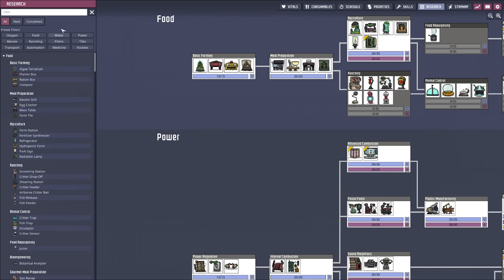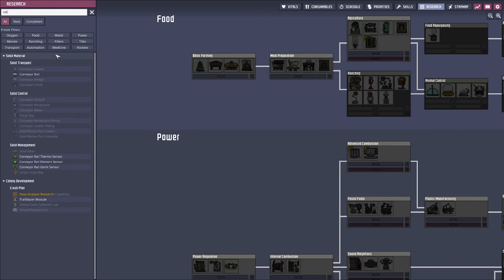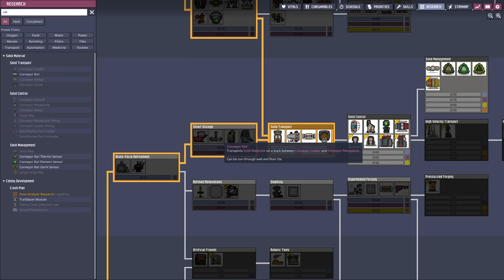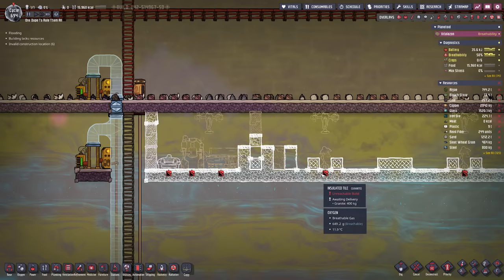Now there are a few things we need access to - conveyor rails for instance. We did not unlock that just yet but it's an easy research. We need access to the conveyor chute, the rails, and the conveyor loader, which is of course also important. So let's go ahead and research that first.